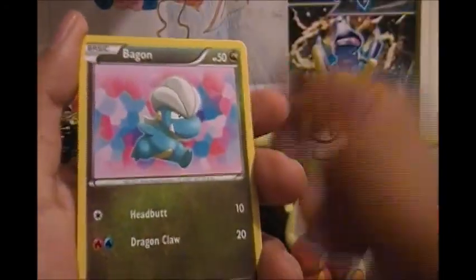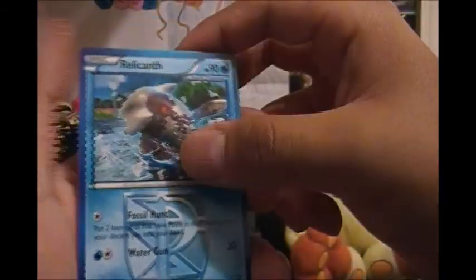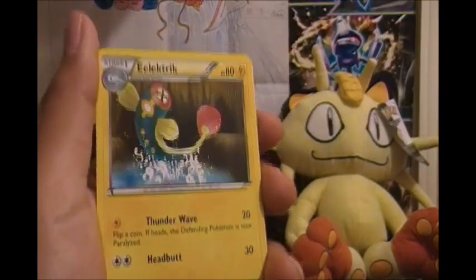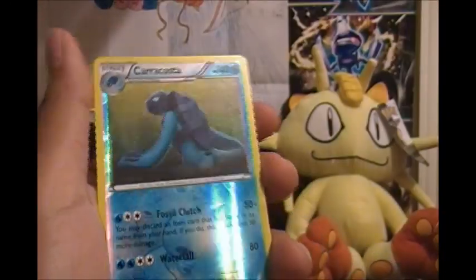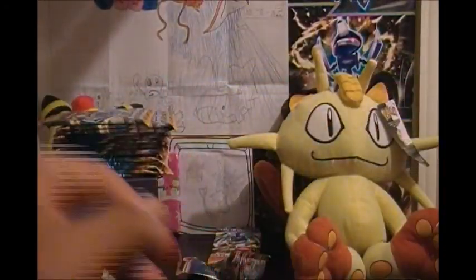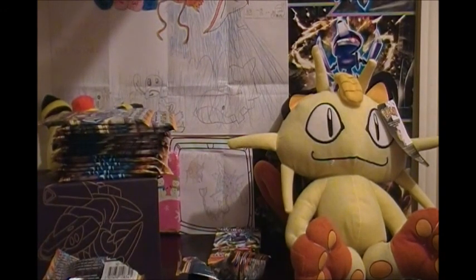We got Sawk, Drifloon, Forretress, Bagon, Axew — three dragons in a row. Pokemon Catcher, which is awesome, even though it depleted its price. Flygon, Cobalion reverse — that's pretty awesome — and Oxycobalion, so this is the next third one, which I did not have. So that's pretty much it you guys for this part. Thank you for watching, stay tuned for part two, and I'll see you guys later. Bye.